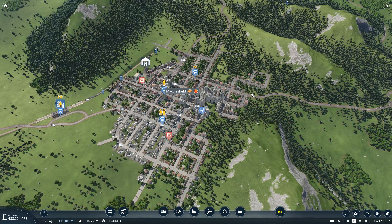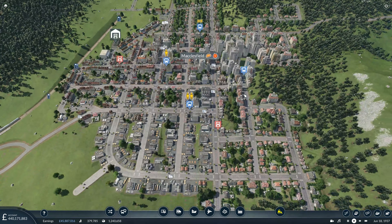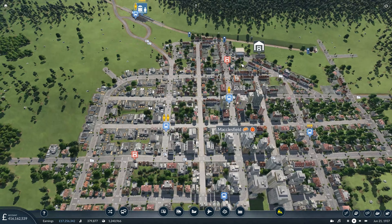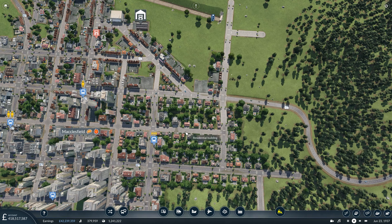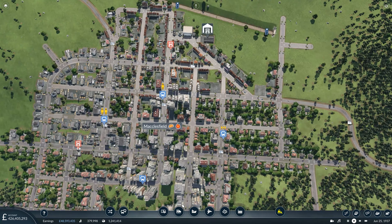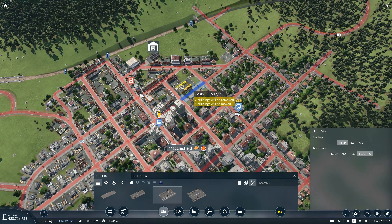Looking at Macclesfield now, I'd like to find a nice place to have a passenger exchange. I want to avoid demolishing too much of Macclesfield because we've done a lot of city demolishing in the past couple of episodes when upgrading roads. However, it might be somewhat unavoidable and we may just have to bite the bullet because it will help future-proof the city of Macclesfield as well.